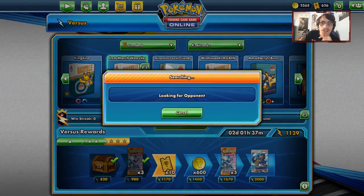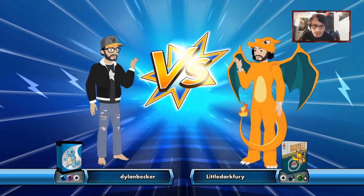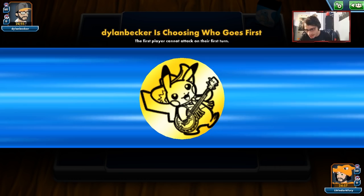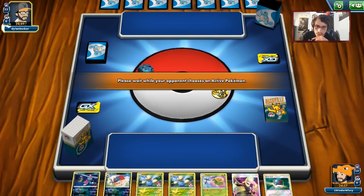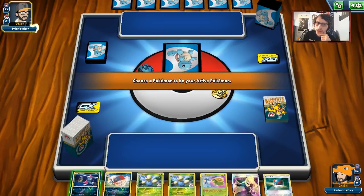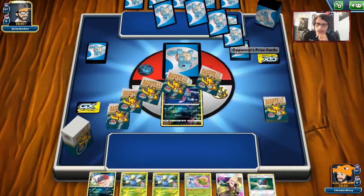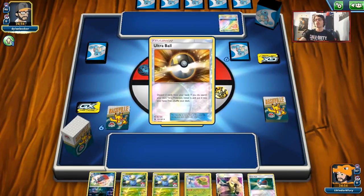Now let's go get some matches with Lost March Weavile and see what the deck can do on PTCGO. We're up against Dylan Becker playing a Water deck. This might be Naganadel Quagsire, which to be fair is probably good for us considering we are a Grass deck and we have a way to take out Quagsires and Naganadels with Weavile.